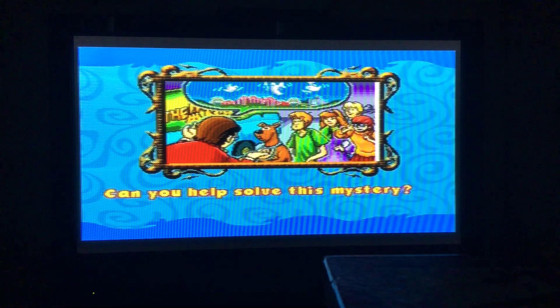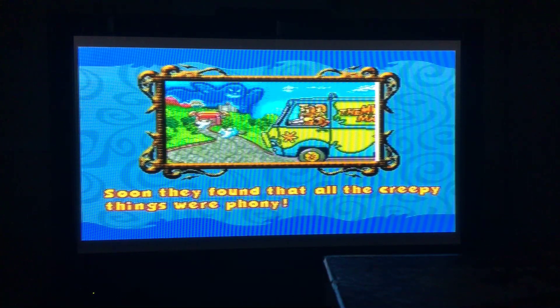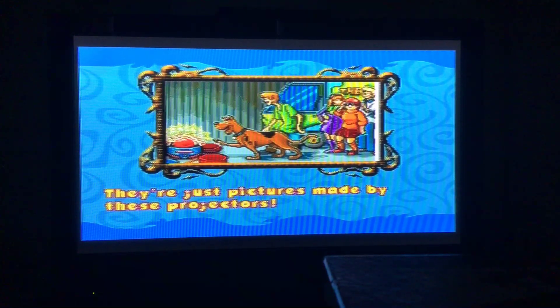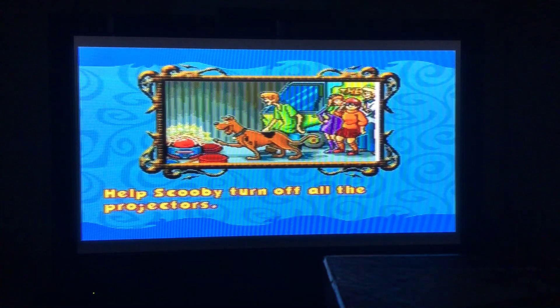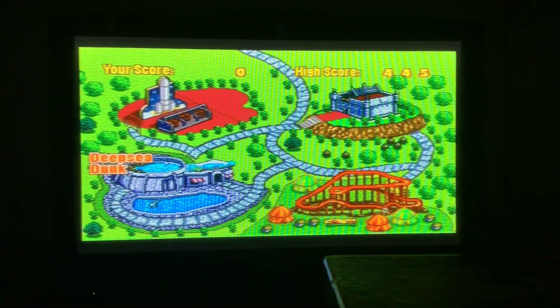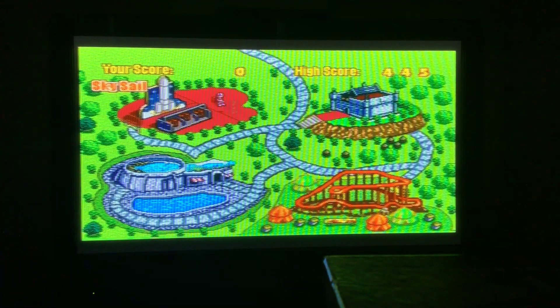Can you help solve this mystery? Can we ever! Just leave it to Mystery Inc. The gang went to Funland to investigate. Soon they found that all the creepy things were funny. These spooks aren't real — they're just pictures made by projectors. We have to find all the projectors and turn them off. Let's roll! Help Scooby turn off all the projectors. Let's turn off the projectors again — in the four activities, things get advanced and even a bit trickier, and enemies are getting more numerous. Now we're going on to the first activity: Sky Sail.